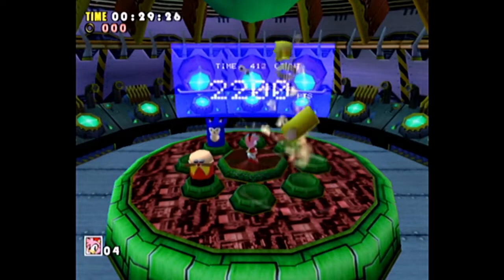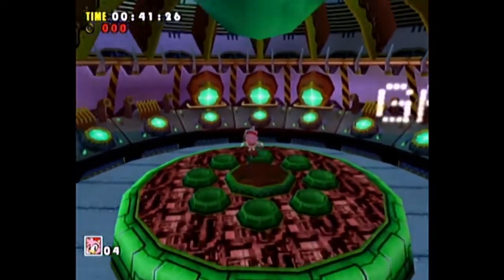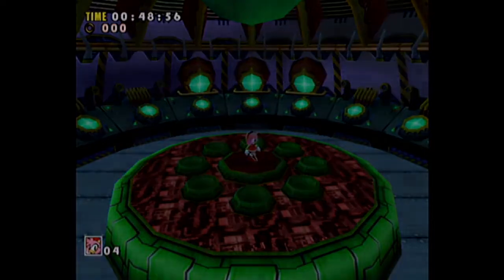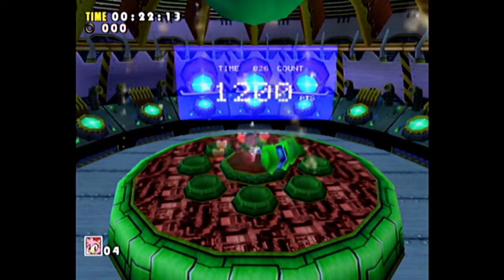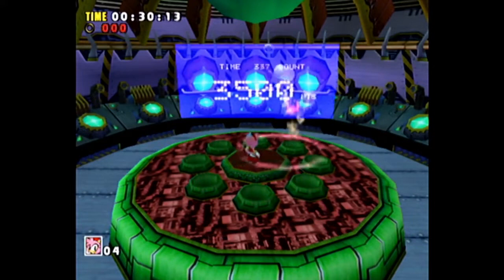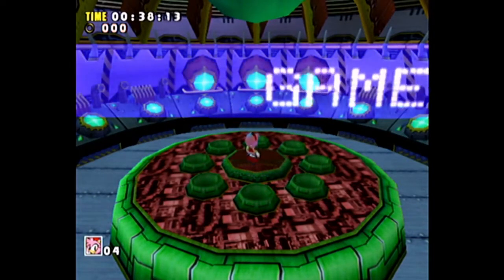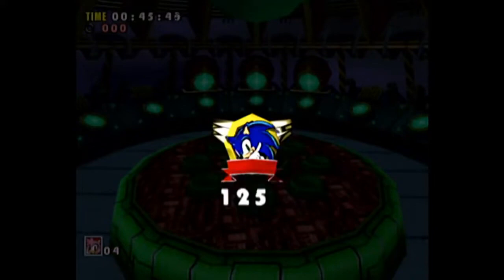I don't remember what score you're supposed to get in order to get the two emblems. I don't think I got it. Game over. We got one! Let's continue — we got one more emblem to get here. I think we have to beat Amy's score. I'll try my best. It's just when Eggman starts coming out it's going to be a little hard. I don't think I did it — I had the points... we'll see. Oh hey, there we go! I don't know what the threshold was, but there we go. That's all the trial mode emblems — we did it.